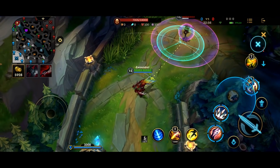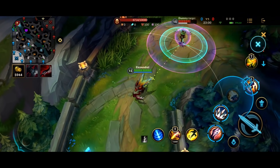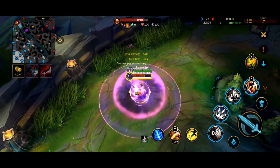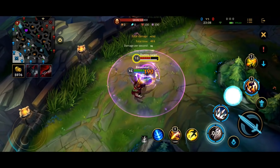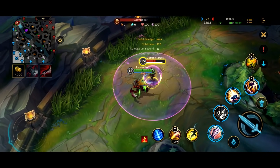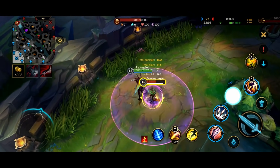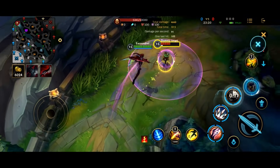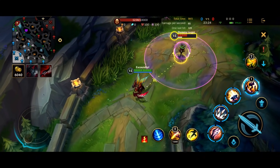This is just me queuing up Taste Their Fear first. But if you queue up Void Spikes first — tapping Void Spikes before Taste Their Fear — you'll notice that it doesn't go off because Taste Their Fear actually cancels the Void Spikes. It's a little bit inconsistent, but if you want to be way more consistent, tap Taste Their Fear first and Void Spikes will get cast. You can also queue up your ultimate if you want to, but it's a little bit more janky.